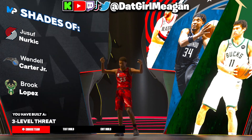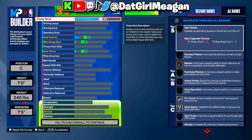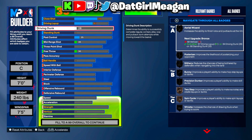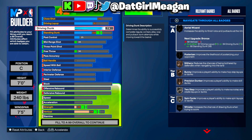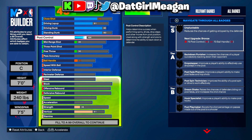This first one is the only one that can get the driving contact dunks. Now, if you don't really care about getting the contact dunks, you could do something like this: 70 close shot, take the driving layup down to a 61, and instead of an 87 driving dunk, just go for an 80. Standard dunk 80, post control 81.